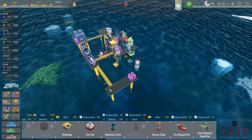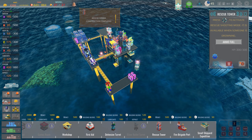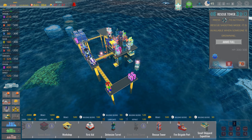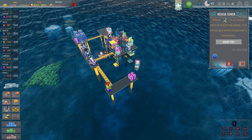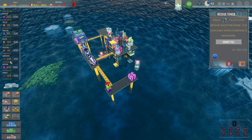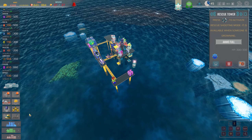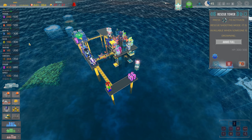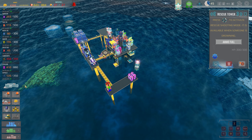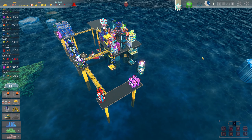I think we'll build the rescue tower right here. Rescue tower complete. If I click on this it says press to activate — press life raft to activate rescue shooting mode. Where is that button? Is it this button here? That's not it. I need to know where that is so when people go overboard I know where to hit it. Ammo full — I'm not sure what that means, but whatever.